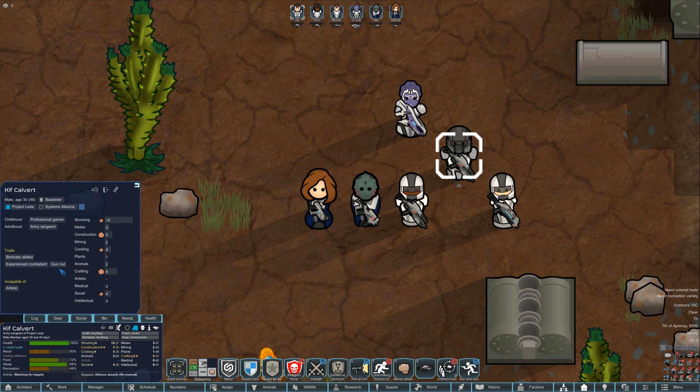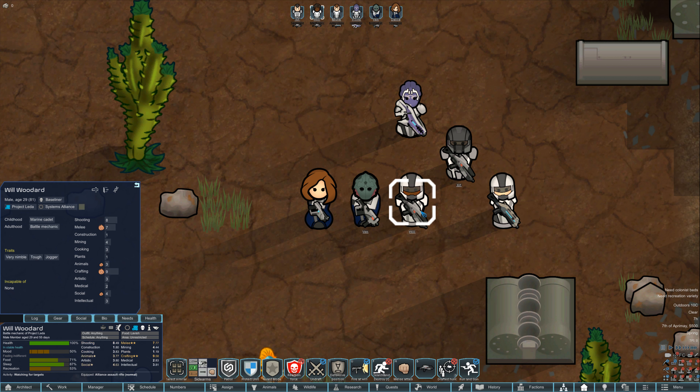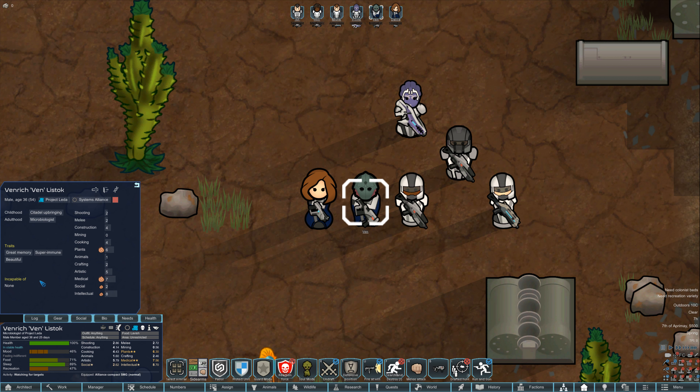Kif is biotically skilled, an experienced combatant, gun nut. Mish is an expert shooter, stealthy, ironed will. Will is very nimble, tough, a jogger. Ven has great memory, super immune, beautiful. I was reading about the Drell — apparently the first Drell added to Mass Effect was intended to be a romanceable male character, so I made Ven beautiful.